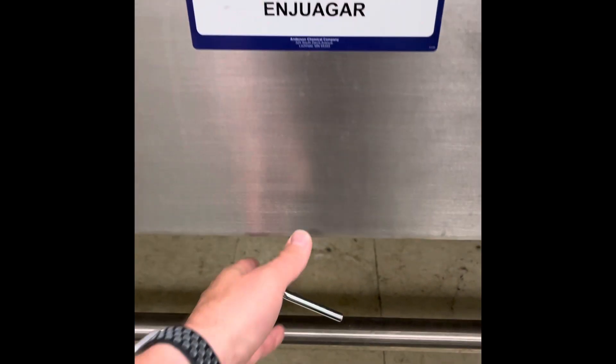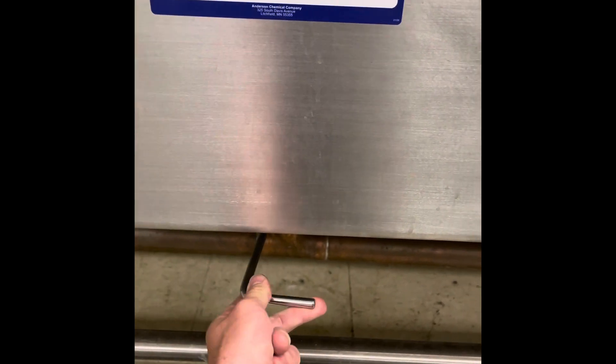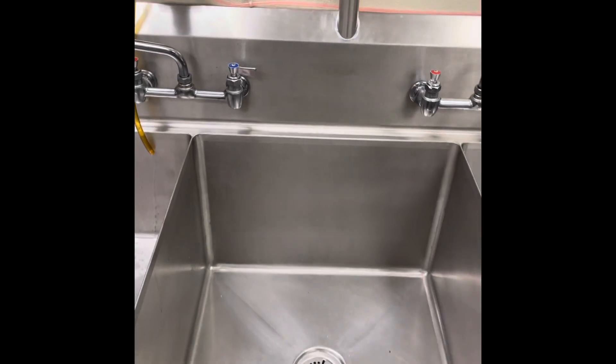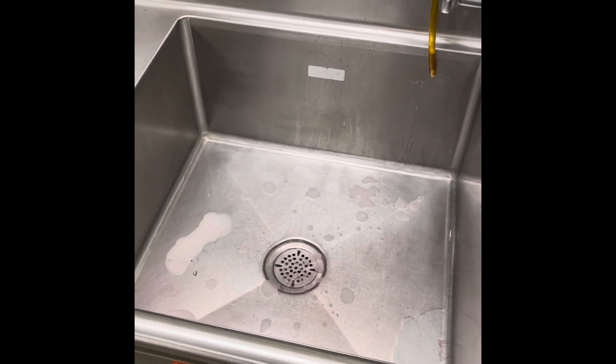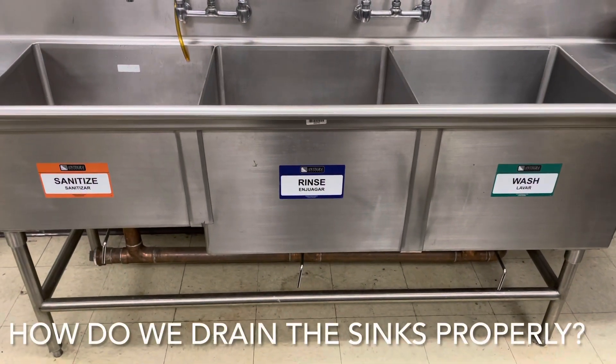For the rinse, make sure it's plugged — open, then plugged. Fill it with hot water only to about a third or halfway. Same goes for the sanitizer: cold water, three pumps from the wall.